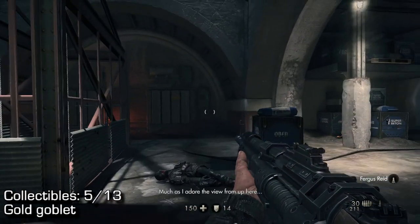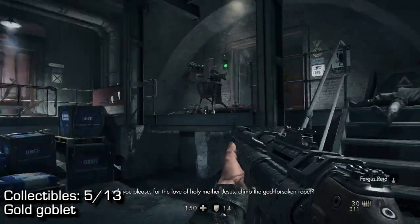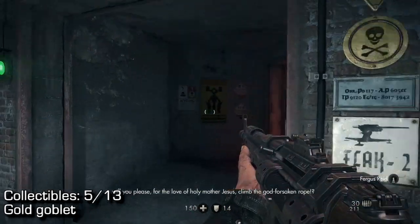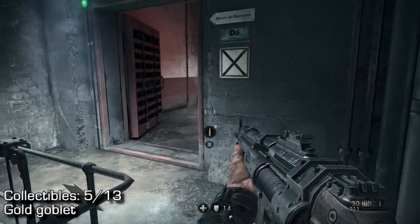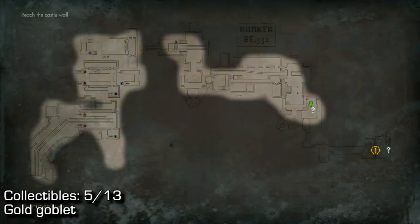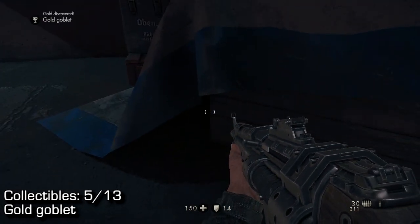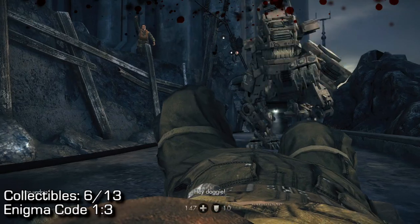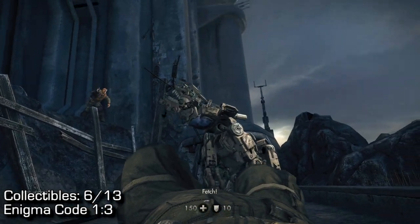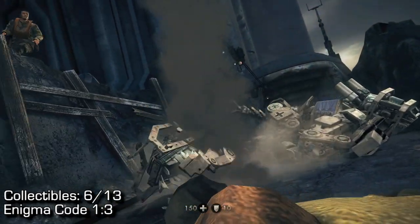Number five: this one is a gold goblet and it's actually very well hidden. Coming up to the second turret, right after you clear it out, you're going to come to this area on the map — that's exactly where I am. There's a tarp over these boxes and you can find a tiny gold goblet sitting underneath the tarp next to the box.